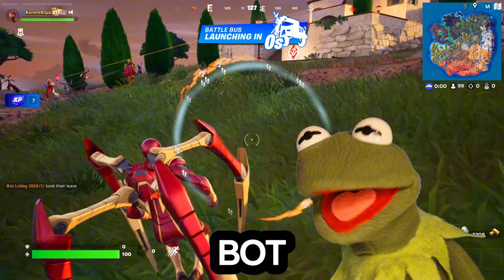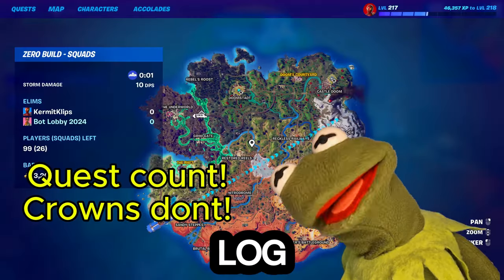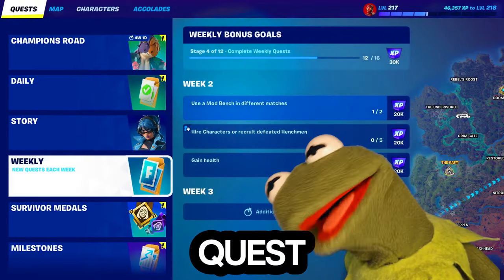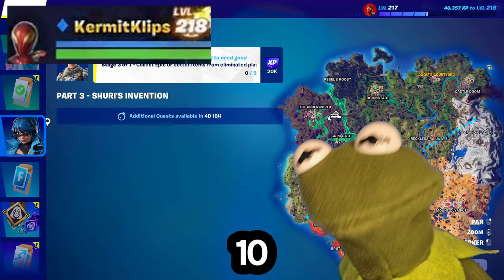You do not want your bot lobby account to level up that easily. Quick recap: make a second account, log in, join up, and it's that simple. Bot lobbies, so you can do all the quests that you want and knock out everything you need. And secretly, it's part of how I got to level 200 in under 10 days.